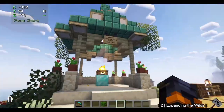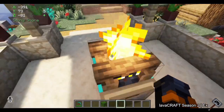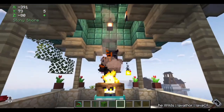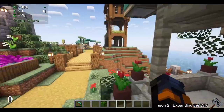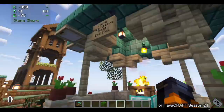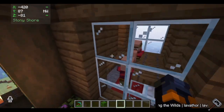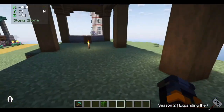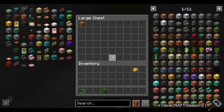Probably my favorite build out of everything on the server is this little gazebo. I had boots with frost walker on them, and if you stand on a campfire or magma in survival with frost walker boots, you don't burn. This is where I beat Nick — he had a challenge to see who could last the longest on fire because he didn't know about the frost walker thing. We went a good 20-30 minutes and then he finally gave up. That is the diamond block I won with the bet, beating evil Nick.